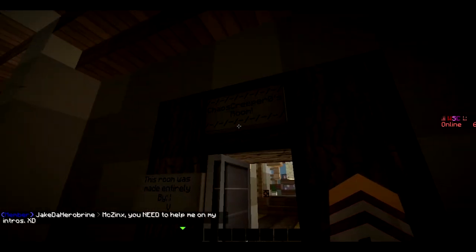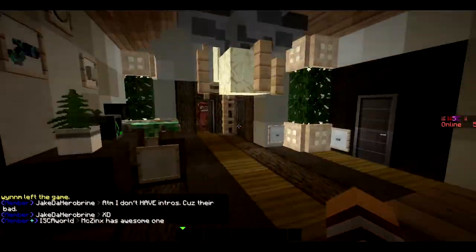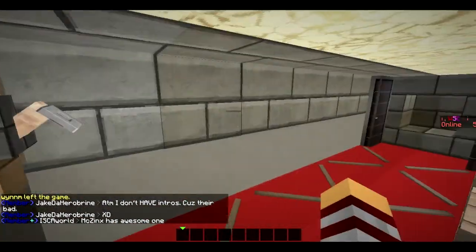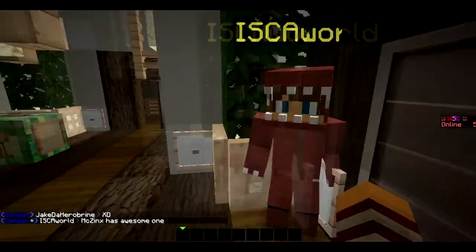This is Chaos Creeper's room. There's a nice little balcony right there and a little closet.